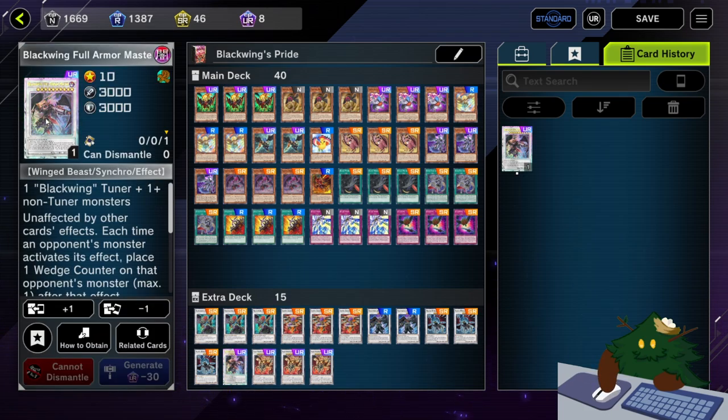We have the Royal Rare Blackwing Full Armor Master. This card is actually free to obtain — Master Duel just gives it to you, it was like a few weeks back. However, if you didn't manage to get this card, that's okay, it is not really needed in this deck. It is a good card, I can't lie. But if you don't have it, you can always just craft it — it just won't be Royal Rare — or you can just not craft it at all. It is not 100% needed in this deck.